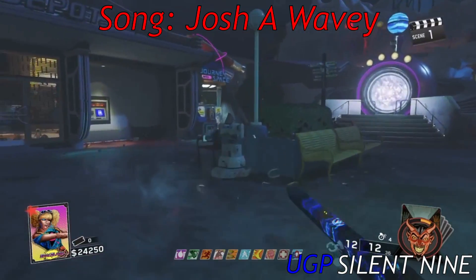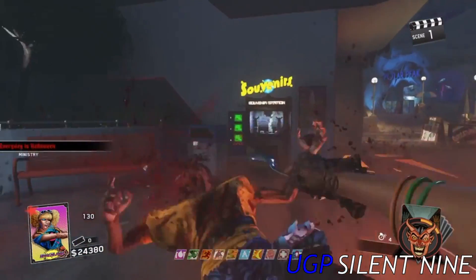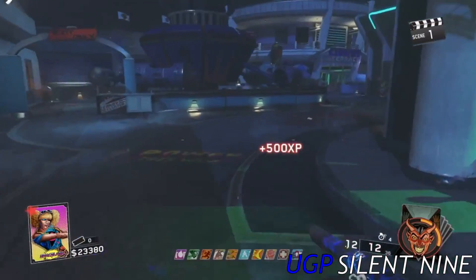Hello guys, it is Silent9 and today I am going to be showing you guys how to do a very cool and very easy unlimited on the money glitch in Call of Duty Infinite Warfare on Zombies in Spaceland.